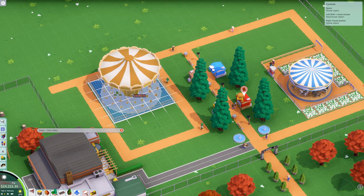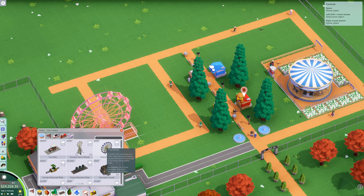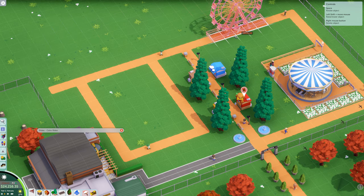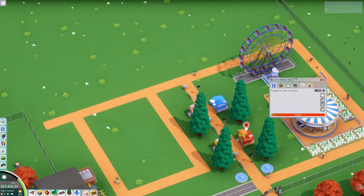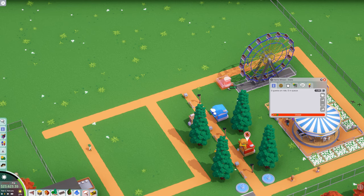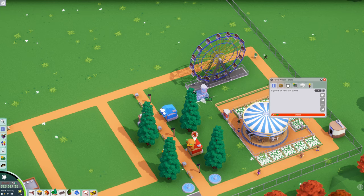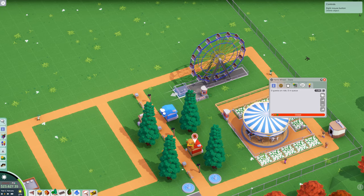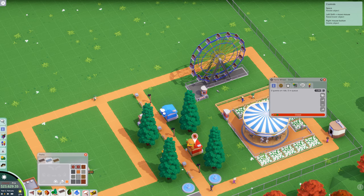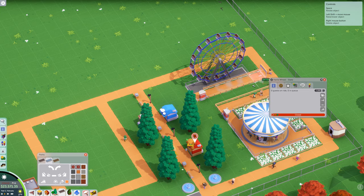We're going to do a regular Ferris wheel — we'll build it right here. We're going to build our queue back over this way. Our exit will be right here. Maybe we can do some things to make it pretty as well — tulip patches! Let's do tulip patches. Very pretty, right? We'll go ahead and make that open as well. We've got a nice little queue going — six guests on the ride, three in the queue.